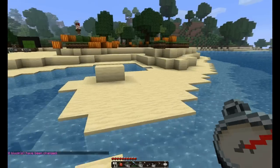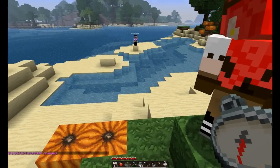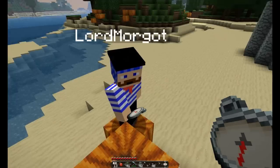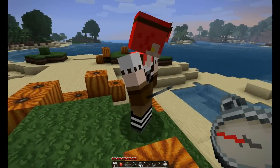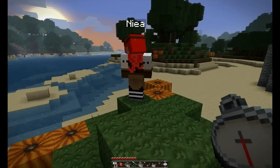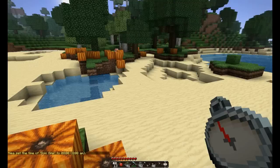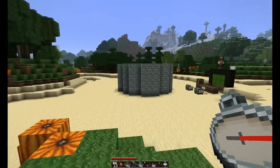I think our foreign exchange student did very well today. How do you say pumpkin in French? Citrouille. I'm terrible at this! Citrouille. We pass this WorldEdit class, and we fail French class.